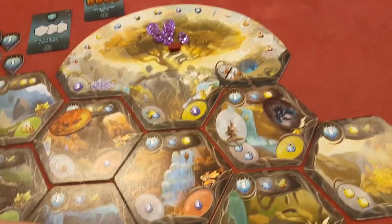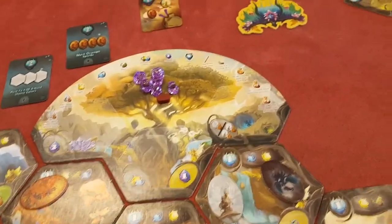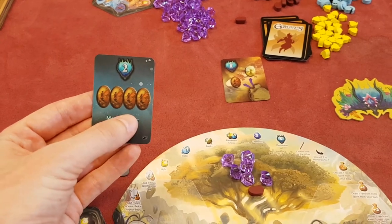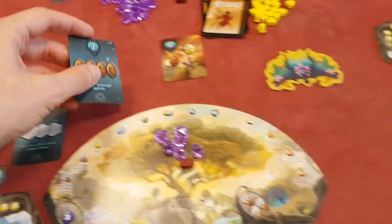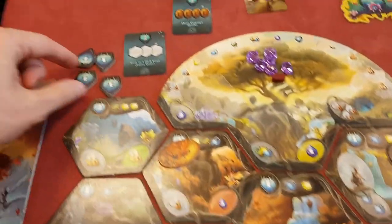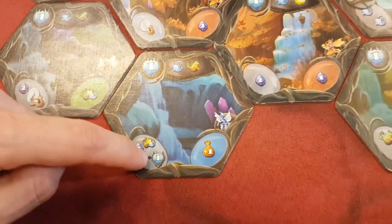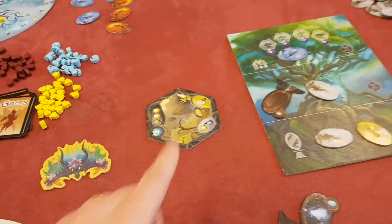So you keep placing fairies, trying to trigger bonuses, ultimately trying to get points. There are gold cards you're aiming for — in this case we were trying to get the most orange spirits in the bag, worth two points at the end. You're also trying to get points from the groves, and sometimes you can get extra points by cashing in resources. Once the stack of groves has run out, you count the points and most points wins.